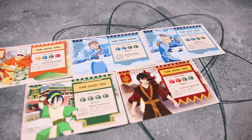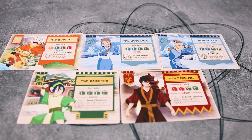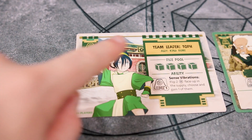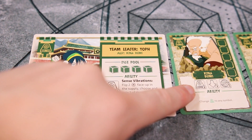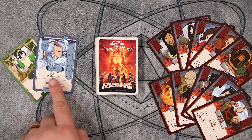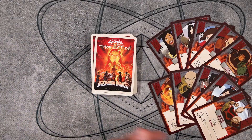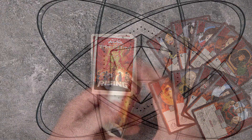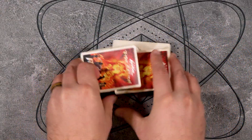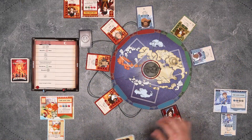Now each player must choose a teen card. You have the options of Avatar Aang, Katara, Sokka, Toph, and Zuko, and each comes with their own starting hero card collected from the character deck. In a four or five player game, each player also begins with a starting ally card indicated on their teen card. Next, prepare the character deck by taking any starting heroes not selected by a player and adding them to it. For a beginner game, add 10 random villains; for more challenging experiences, you can add up to 13 villains for the expert level. Shuffle these villains into the character deck and set it near the map board. From this deck, draw out nine cards to be placed around the nine spaces of the map board.